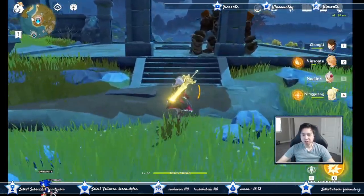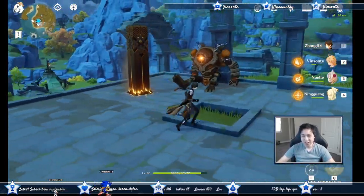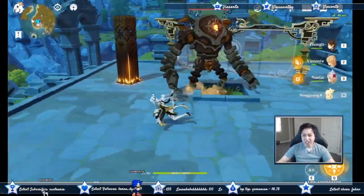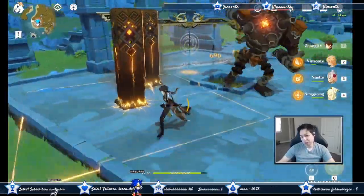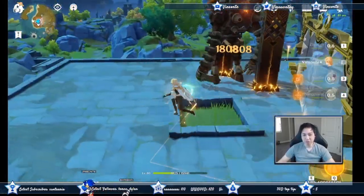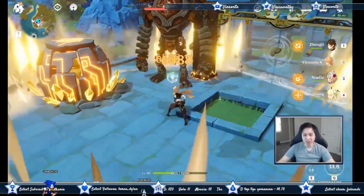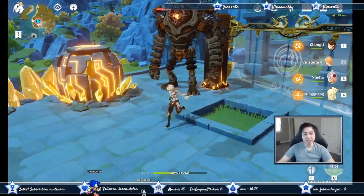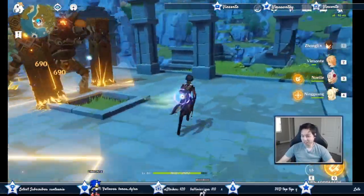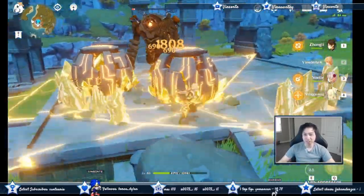To maximize pillar damage, you should run another Geo character that gives you constructs — like Ningguang, who also pulses. I recommend the Geo Traveler because their ult counts as a Geo construct and doesn't apply to the three-construct limit per person. So you can have three constructs active at the same time for maximum resonance.